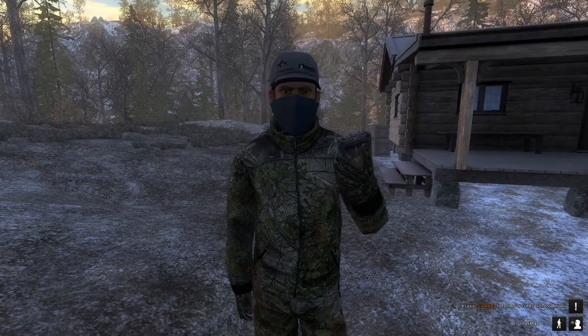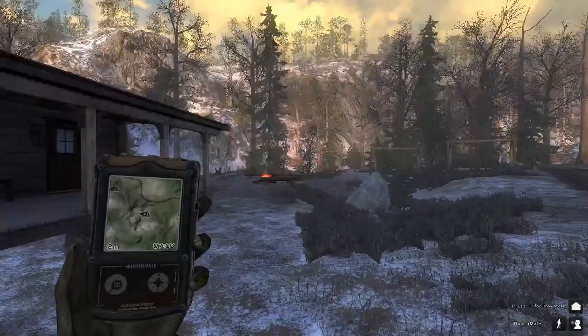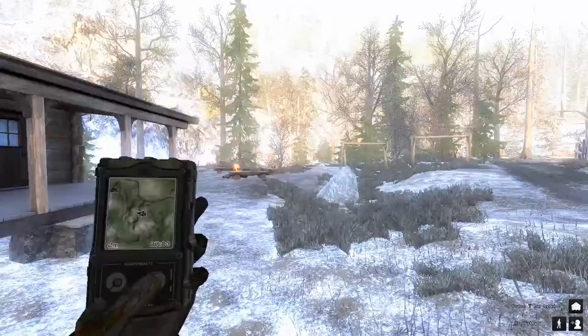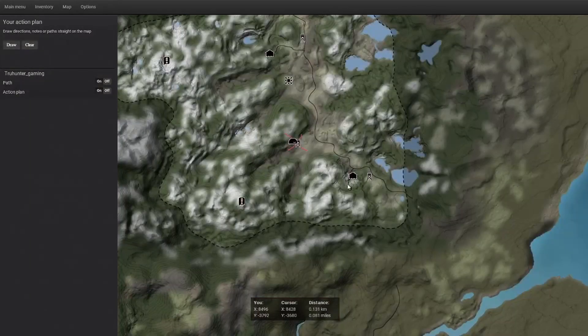I'll show you where we'll be going. I'm starting my hunt down here at the southeastern lodge, and my tent location is right here at this second hunting tower. Let's get on with the hunt.